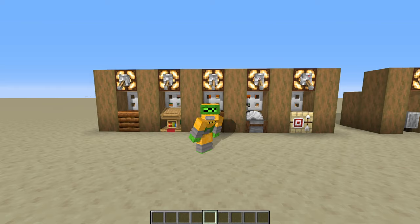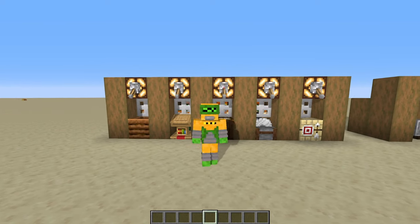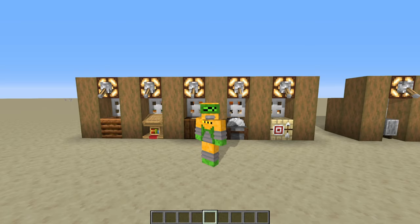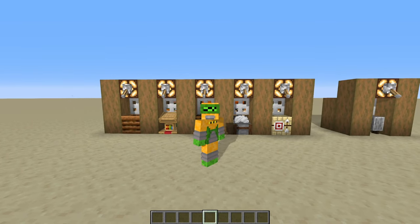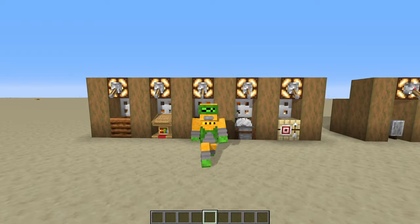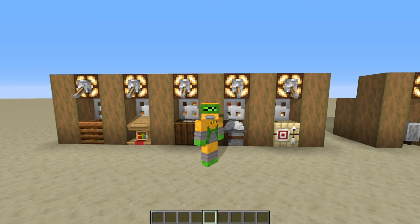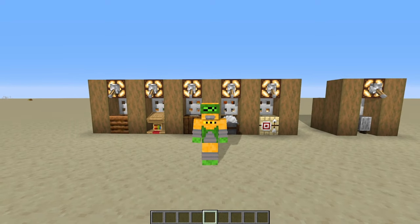My top tier villagers are farmers, librarians, cartographers, masons, and the weaponsmith. Fletcher, you just didn't make the cut. These are my opinions, and if you have other opinions let me know in the comments. That is my best villagers for trading and getting a ton of emeralds guide. If you enjoyed, leave a like, and if you're new here subscribe — I have a let's play where I'm building an entire villager trading hall for all the enchanted books and really good trades. I hope you enjoyed and I'll see you in the next one.